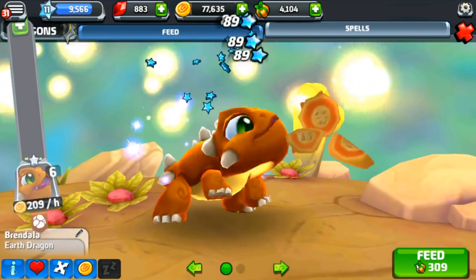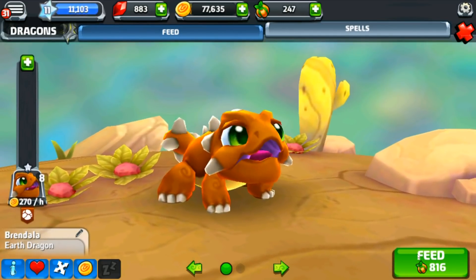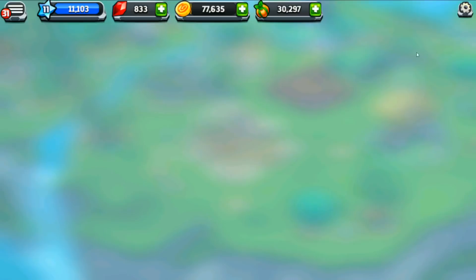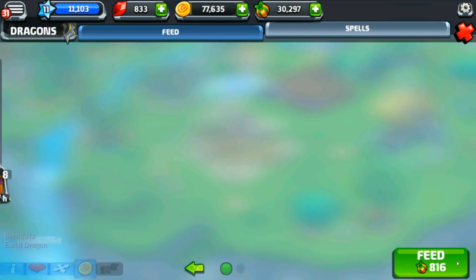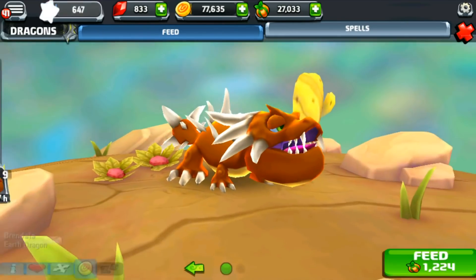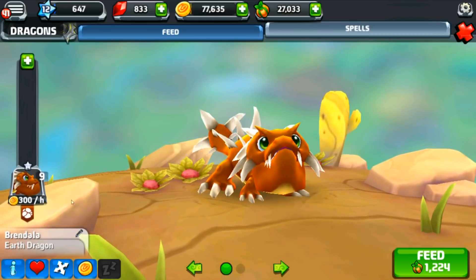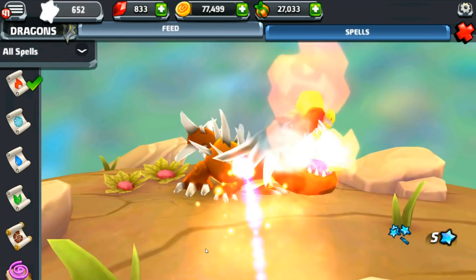Let's level Brindala up to see what she looks like at a higher level. I need to buy some more food — goodbye, gemstones! We're going to feed the dragons. Let's feed her up to level 9. We're now at level 12 — she got some teeth. Dang, Brindala, you've got spikes all over the place now! And let's go ahead and give her the fire spell, just because. It seems like a decorative thing you can give to your dragons, but we need to complete that goal.